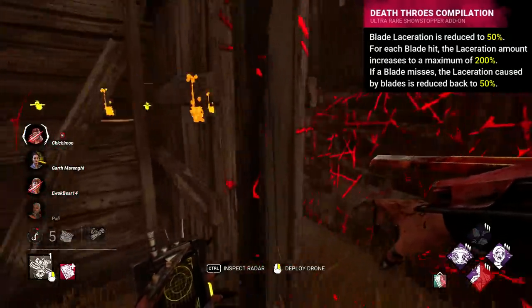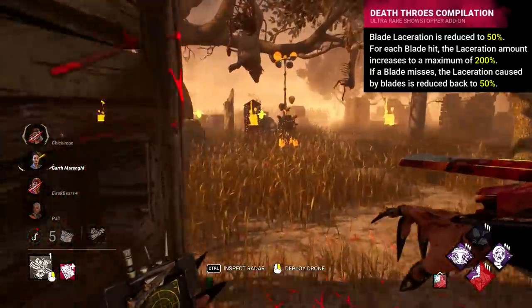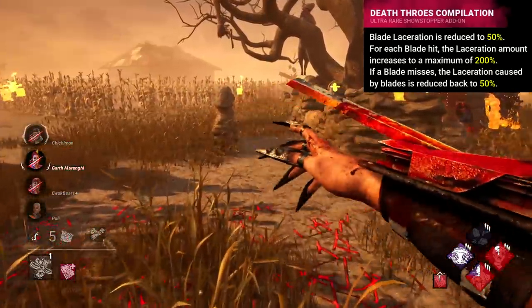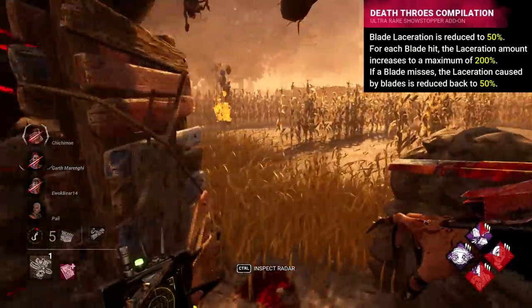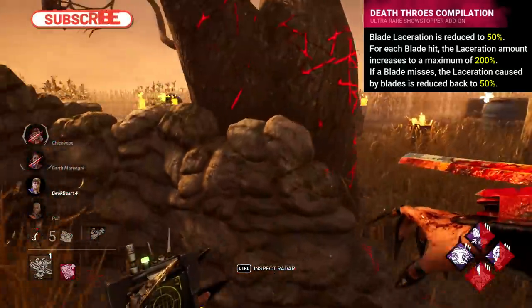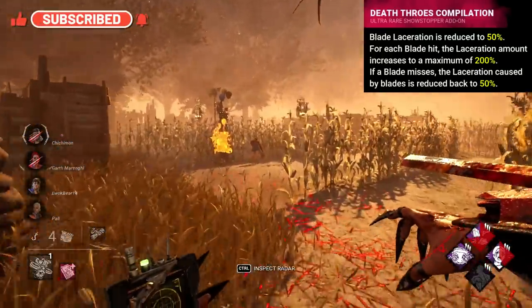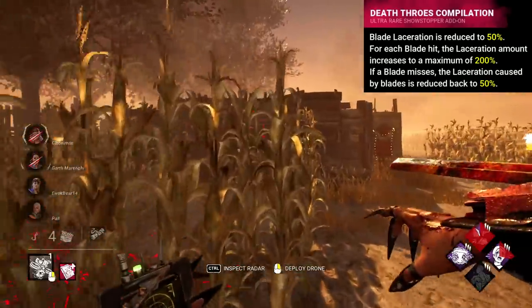But this number would reset whenever you missed, returning it to 50%. Essentially you had to play Trickster perfectly, without missing, to get any value. And all of us know just how accurate Trickster is — his power is a spam power, ultimately. It's not meant for precision, so forcing this playstyle is rather odd. I do kind of like the idea, but it isn't a good addon. All it really does is encourage you to camp too, which in my eyes just makes it even worse.